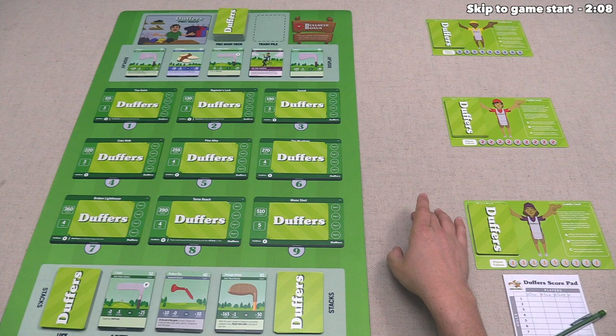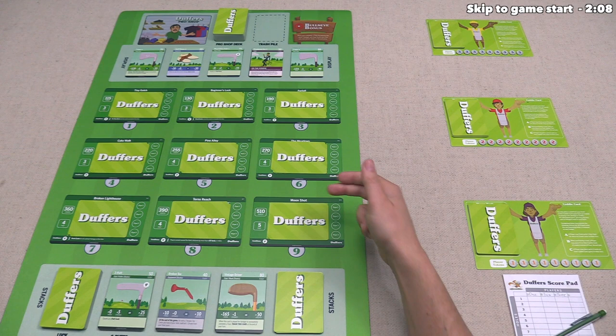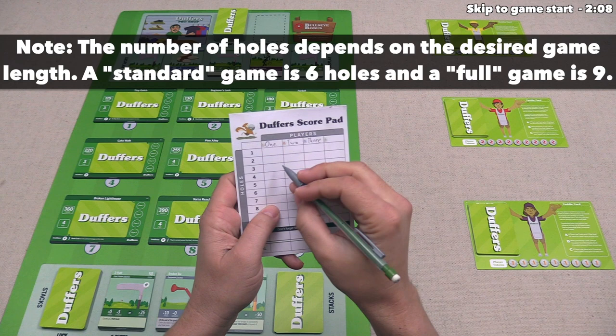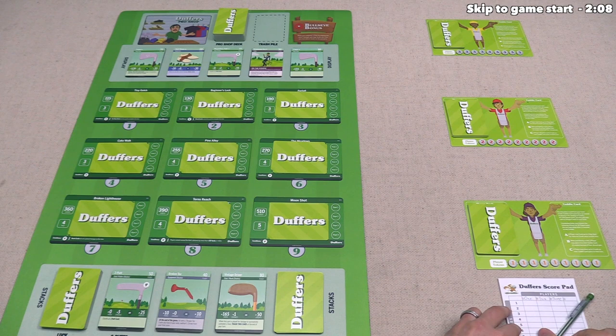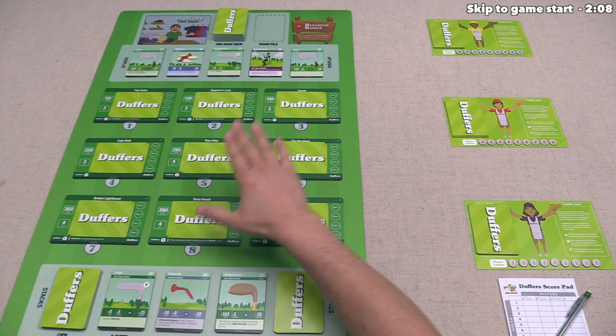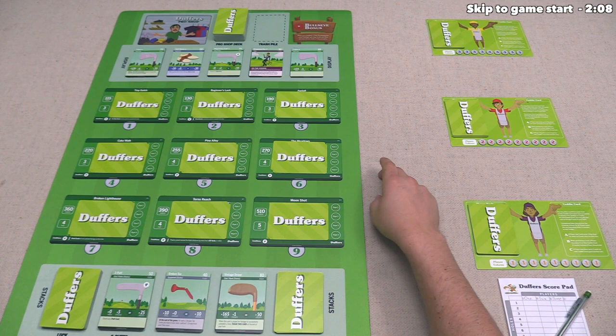You will add up all of the yardage that you played, and if you meet or just barely exceed the yards for any of the holes you haven't completed, you can complete that hole and take a reward card if there is one available. You can then write down the number of strokes it took to complete that hole. We keep playing until any one player has completed all of the holes, or until we've collectively purchased enough pro shop cards to deplete the pro shop deck. Once the game is over, players are penalized for holes they did not complete by adding double the par value of those holes in strokes. The player with the lowest score will be the winner.